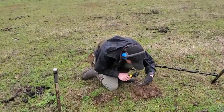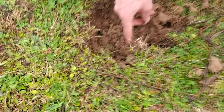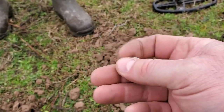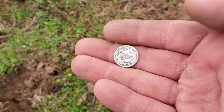Nugget yelled down — he had an 80 on his AT Pro and asked me what I thought it was. I thought it was either going to be a wheat penny or a thin barber. He digs it up and it's a barber — sometimes these thin barbers ring up differently. Look at that — a 1916 barber dime! It wasn't even deep — right there, not even an inch deep. That's why I thought it was probably junk. You can see the orange in the hole — there's rust, a lot of nails. 1916 barber dime — congratulations, Nugget!